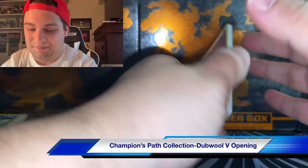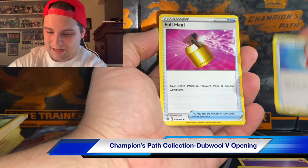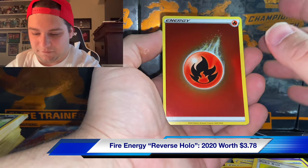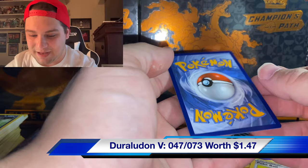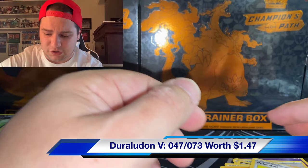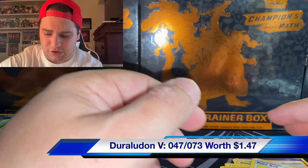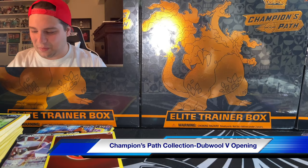Can we finally pull that Charizard card? We got Rotom Phone - I don't know why they needed a phone; it should have been the same voice from Sun and Moon. Let me know if you disagree in the comments. Pokeball, fire energy, reverse hollow - and the Duraludon V! I finally pulled this card - I don't have it! This is one of the ones I was missing. This took forever to pull. I'm actually more excited about that than the Drednaw V.